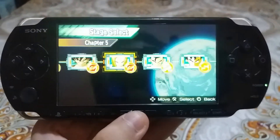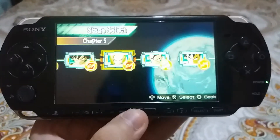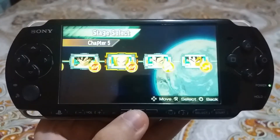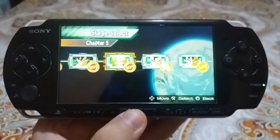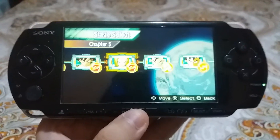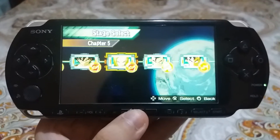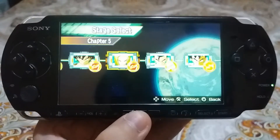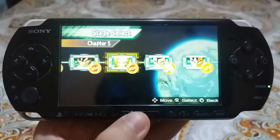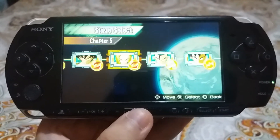Chapter 5 is done. Yes, it's finished — Chapter 5. That's Dragon Ball Z Shin Budokai 2 Chapter 5, it's finished. That's Chapter 5.